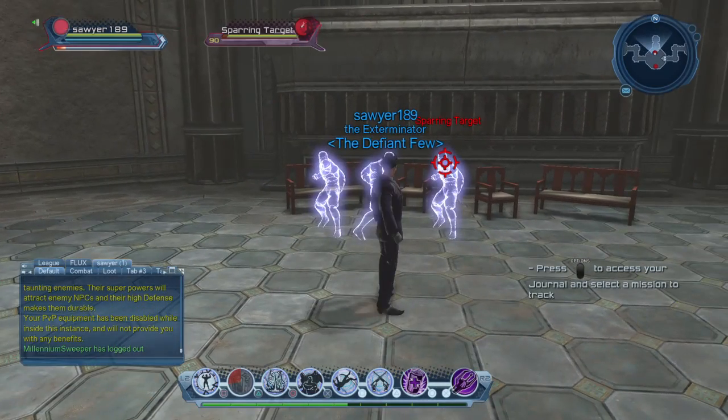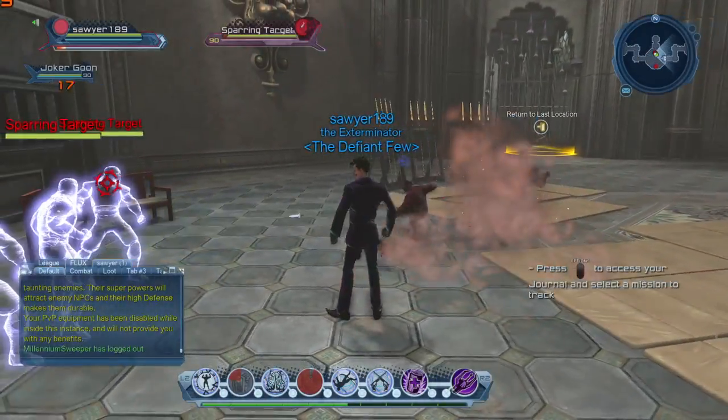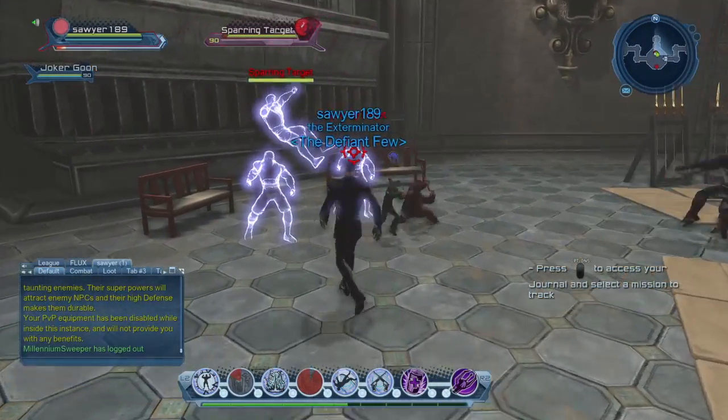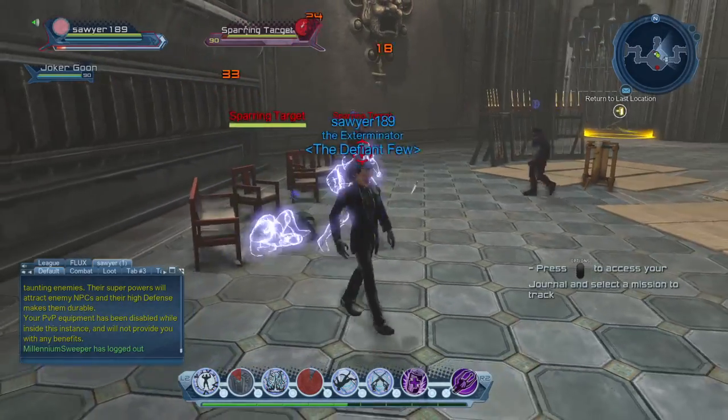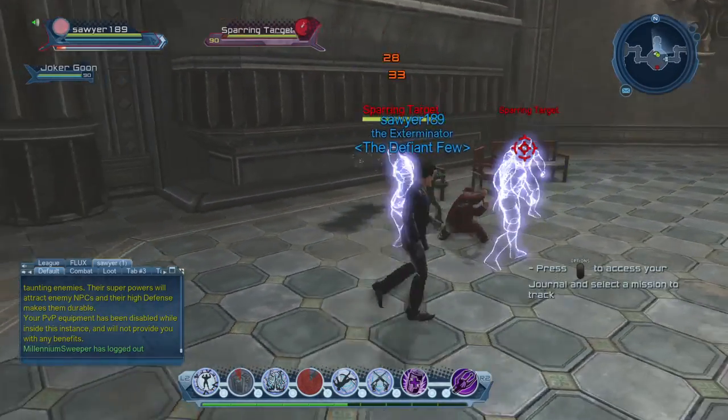His next ability is actually really cool — it's a summon ability where he gets to summon a group of clown people. Those little guys go around and hit people and knock them off balance, attack them and stuff. And they'll last for a pretty good while. That's pretty cool.